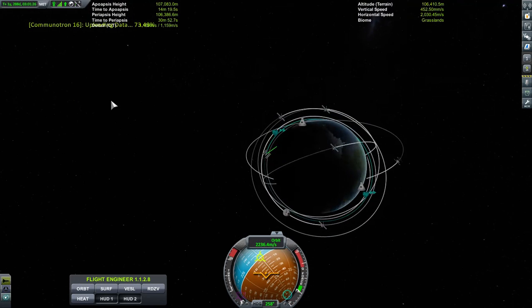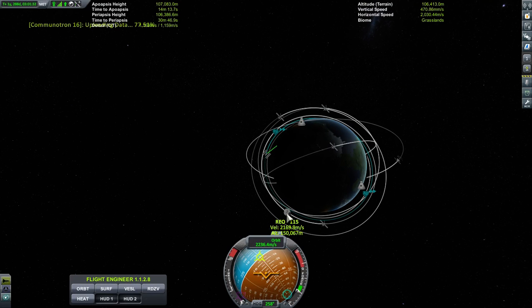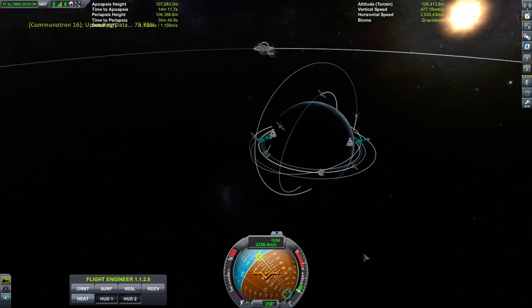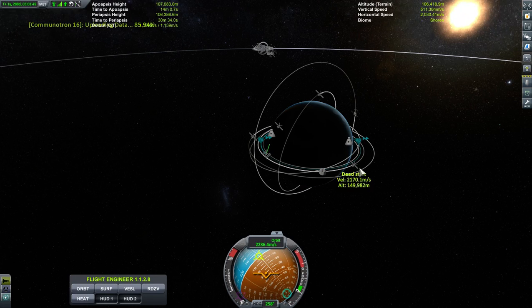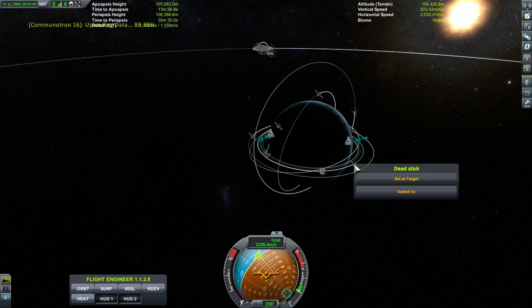I can speed up time, go faster. Here's an asteroid that we brought into orbit — we can go do some science on it. I think I've already got a sample. Of course we can drill it for fuel if we needed to. This one, I think, actually has fuel in it. I called it Dead Stick.